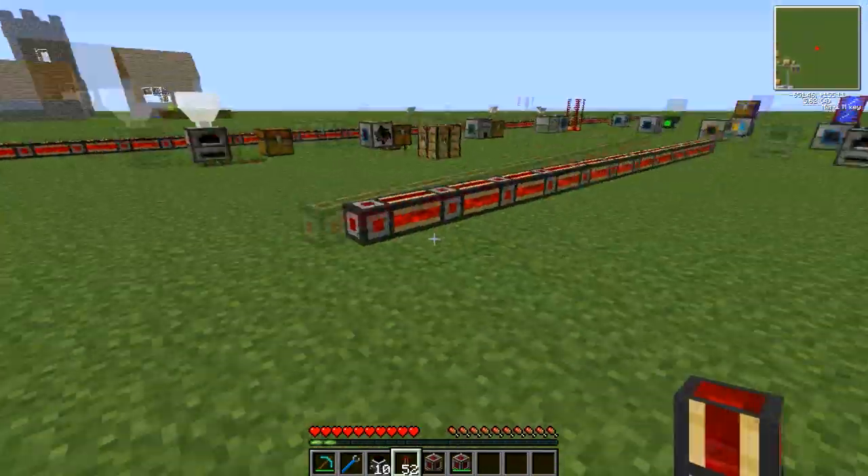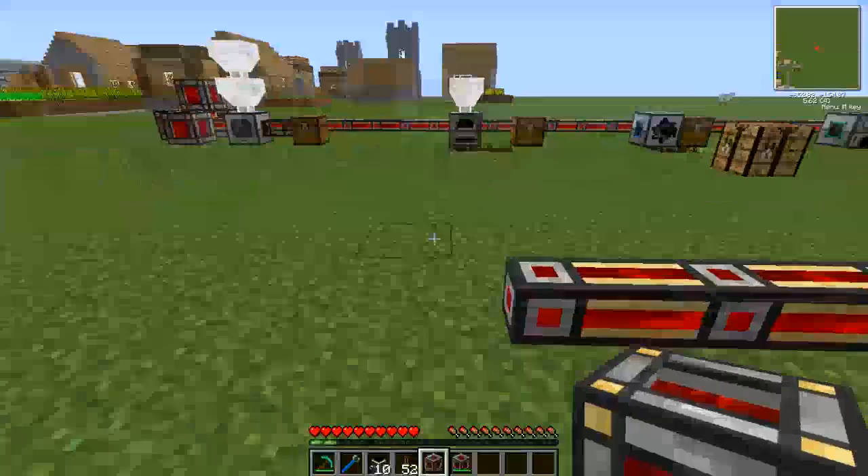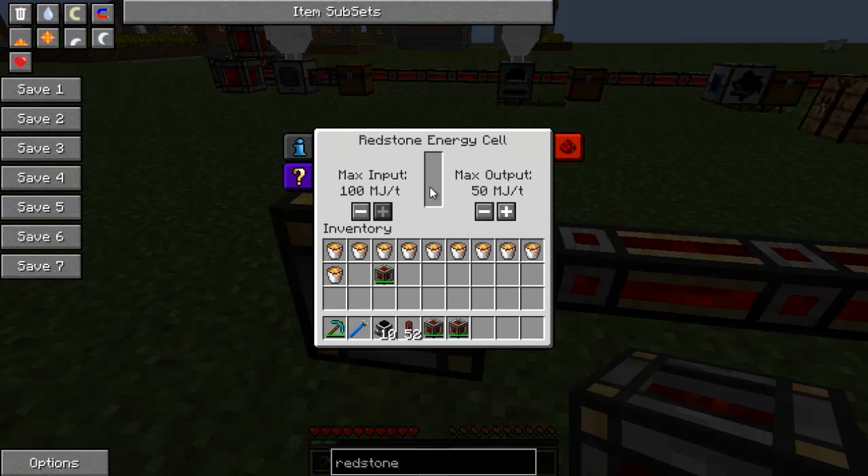Here we have a Redstone Energy Cell. It's completely empty, which is how it starts. The interface has a central indicator showing how much energy is stored - in this case none. On one side you have the maximum input, which you can adjust up or down. I don't know why you'd lower your maximum input since you'd want it to charge as fast as possible. On the other side, maximum output - you may want to restrict how fast, say, quarries are running. The new Buildcraft quarries can run up to 100 Minecraft Joules per tick, which is absurdly fast.